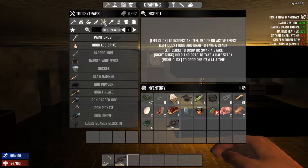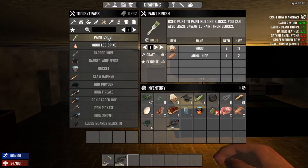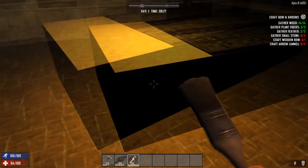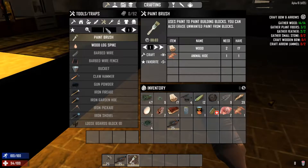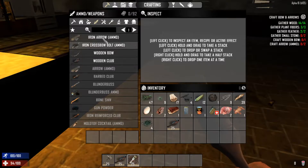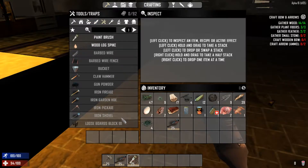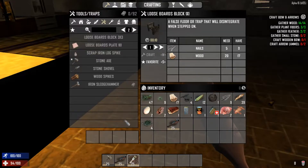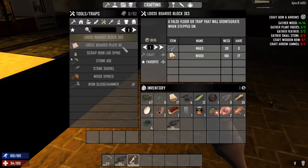So tools and traps - we can make a paintbrush now. Let's just try this paintbrush tool out. You need paint - if you see on the bottom right hand side there I've got paint. Let's do a search for paint - you need a chem station or a science station: chrysanthemum, cotton, goldenrod and murky water. That's easily enough done, you get a good farm going and you're fine. I've just seen a new icon there. Loose boards - a false floor or trap that will disintegrate when stepped on. Oh wow, that's kind of interesting - that'd be good for mob traps. So I've got a loose board 3x3, and another loose board there.